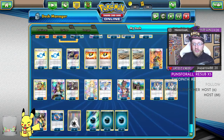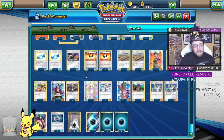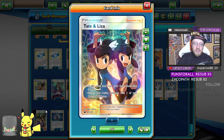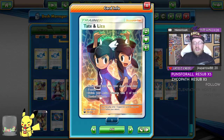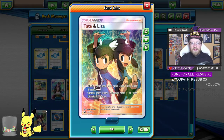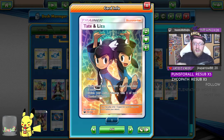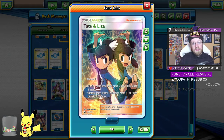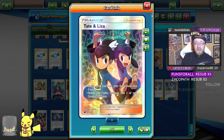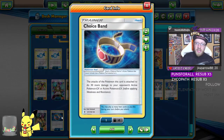Elm's Lecture for turn-one Zoruas, Littens, and Ditto. Tate & Liza — for the switch and drawing power depending on the situation. It's a really versatile card: if you want to switch Incineroar up front and Hoopa is in the way with no Guzma or switch, you can use Tapu Lele to grab Tate & Liza for the switch. And if you don't need to switch, you can shuffle and draw five. Two Choice Bands — only two because we're running four DCEs.